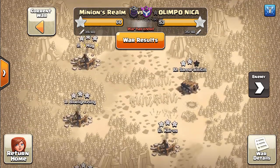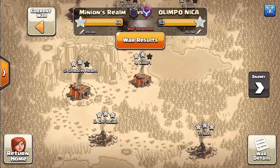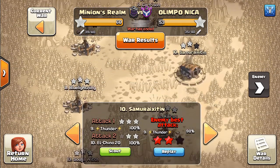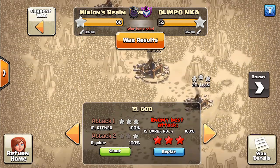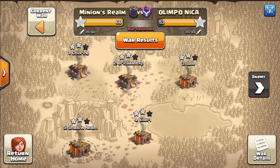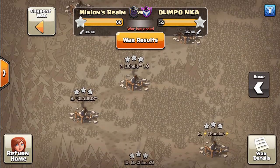Looking at their side — 99, no 98 — I mean 99 on echo; they only needed like one dip from a 0.5 I think. So tunneling, tunneling, tunneling — that's a dip — but all of the rest are TH9, so nice job to them on doing that. I'm just gonna start this recap because we have some amazing bases.